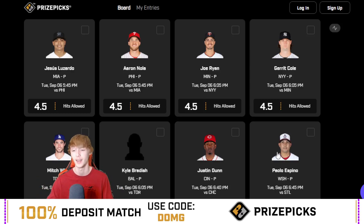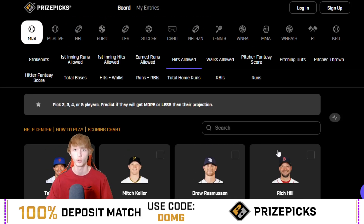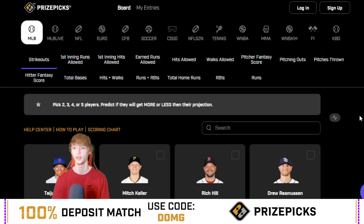I've got two player props for you guys today. We hit both of them last night — 2-0 sweep yesterday. Make sure you guys leave a like and subscribe because there's a lot of value that I'm taking a look at on these PrizePicks boards. Make sure you guys always tilt your own risk and look into these more on your own. PrizePicks link down below — 100% deposit match up to $100 when you guys use my code DOMG.